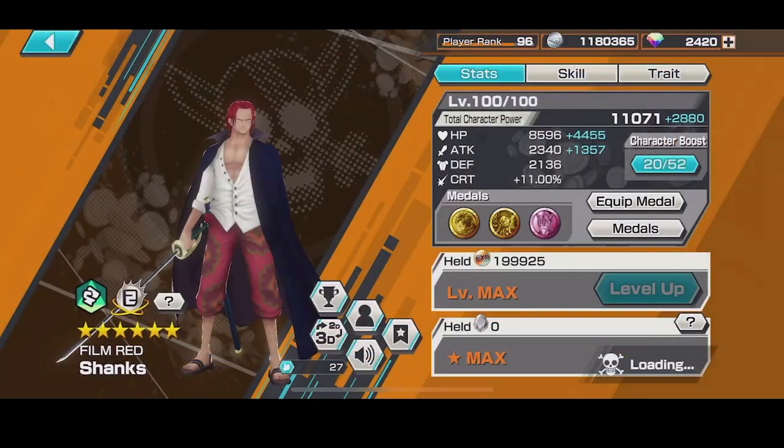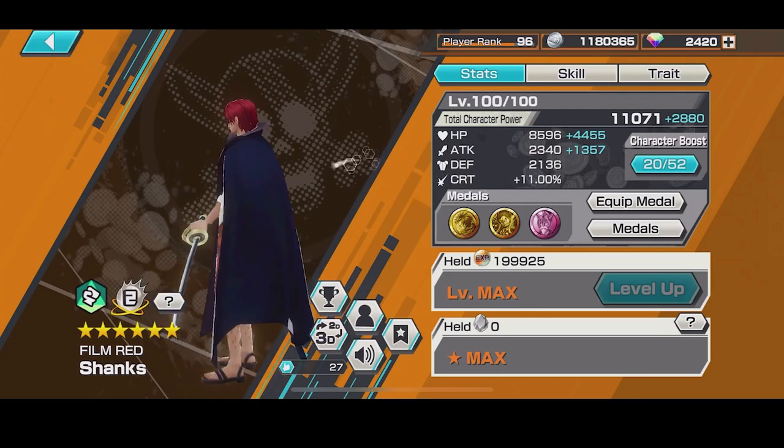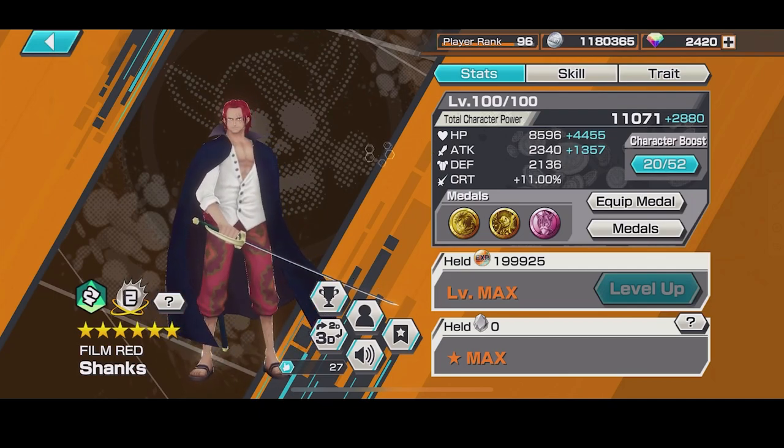Shanks overall is a freaking beast — he doesn't even need metal sets like that. But he is kind of squishy so maybe you want to run HP and defense. Me personally, I just like HP and attack on all my attackers. But since Shanks takes your HP bar down so fast, you're not going to take much damage anyway, so just go HP and attack in my opinion. Hopefully you guys liked the medal sets and found it helpful. Let me know if I missed some — put it in the comments, leave a like, subscribe — we're rolling to 15K subscribers. But yeah, we're off this.